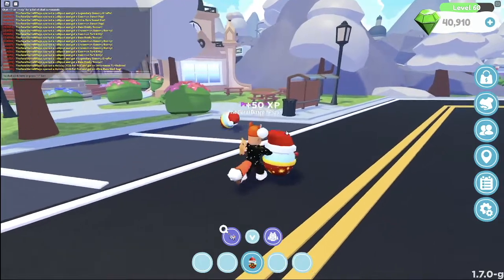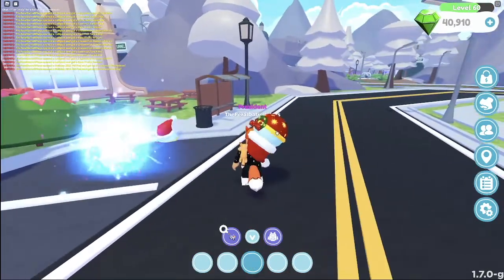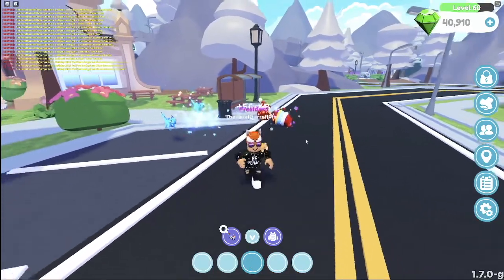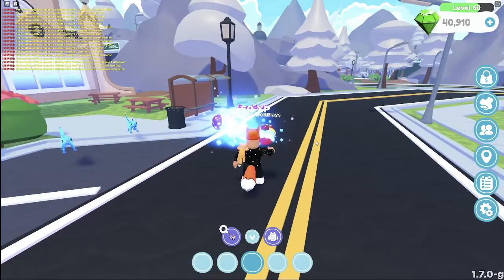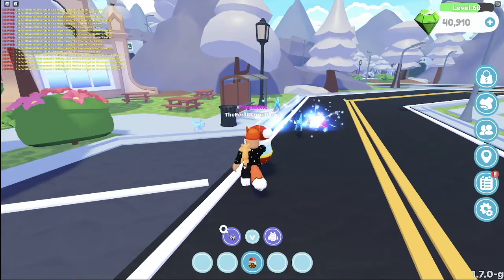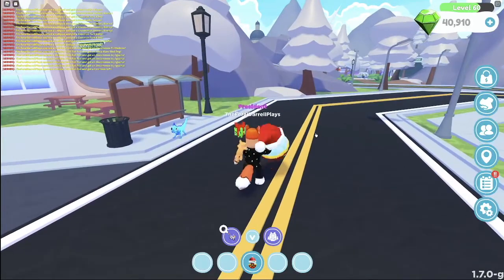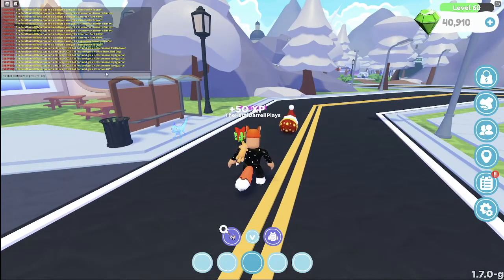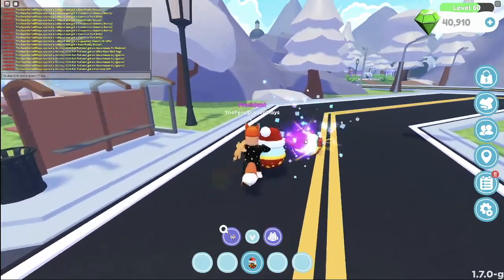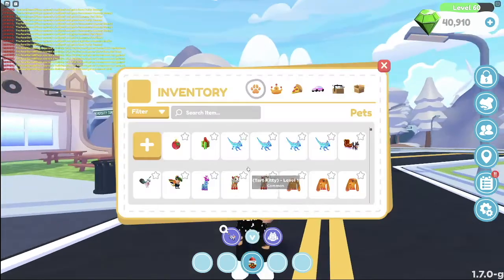We got an ultra rare already — an Uncommon Turtle Dove. We're only going to open a few of these because I don't have as many as the rest of the pet pods. Another Icy Iguana, another Icy Iguana — four Icy Iguanas! And a Gift. In the inventory it's either called Present or Gift, not sure which one. We got an Ornament right there.